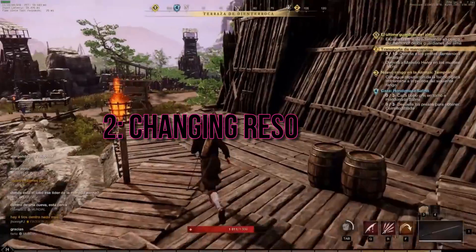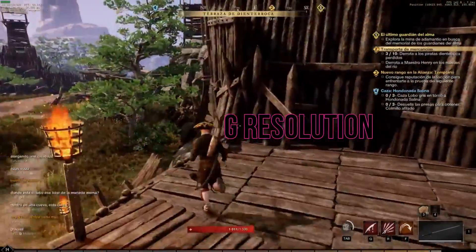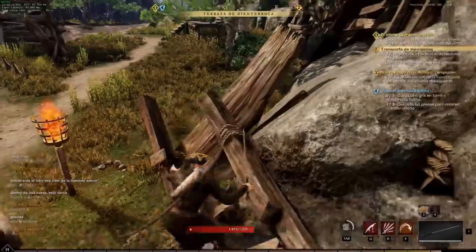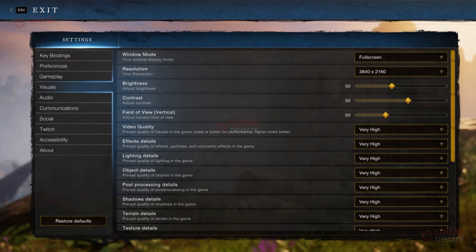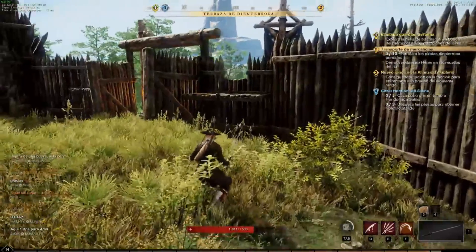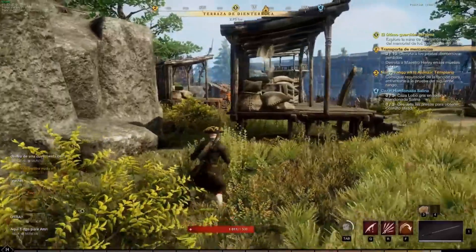Method 2: change your resolution. The game demands a lot of resources, especially during the loading screen. To alleviate this, lower your resolution to something like 1024 by 768 before loading. After the loading is complete, you can change it back to your default resolution.